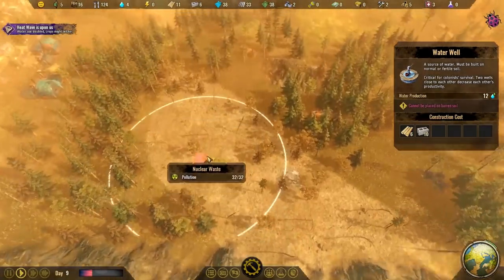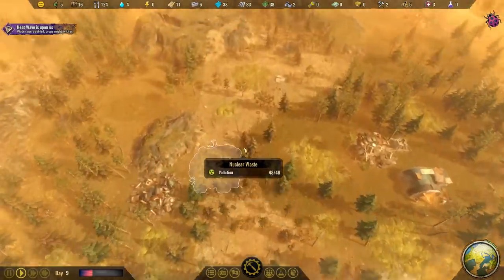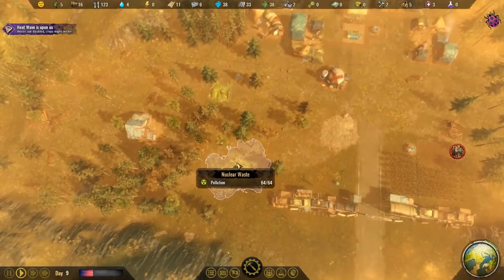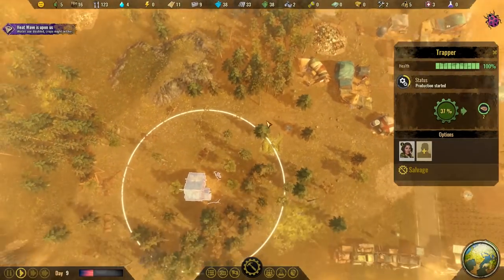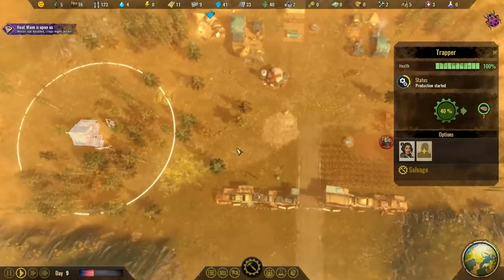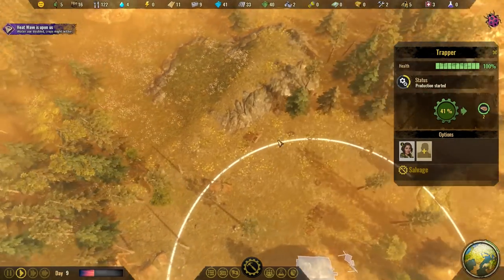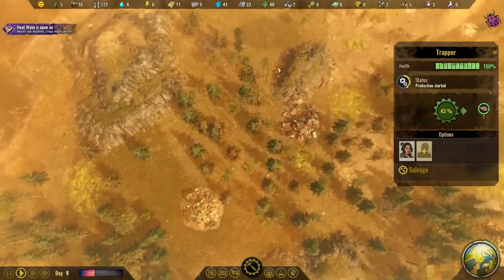This lighter colour here for me is barren soil. There's some over here, I think. Oh, it's so tricky. What have we got here? You're a trapper. Actually, this would be really good. Is that barren as well? I think there's a slightly different colour there. So maybe this is the richest soil where all this pollution is?